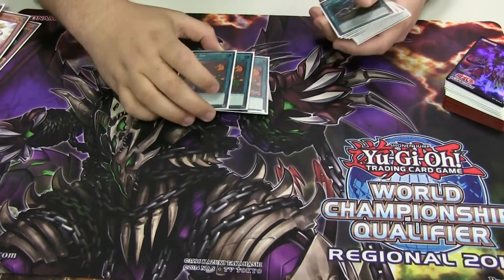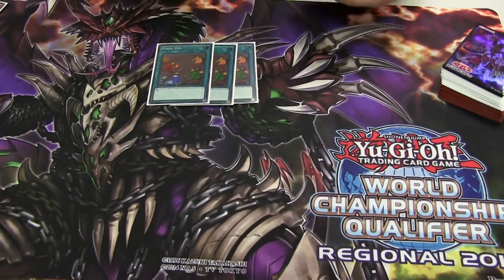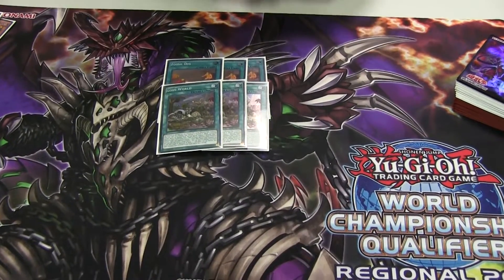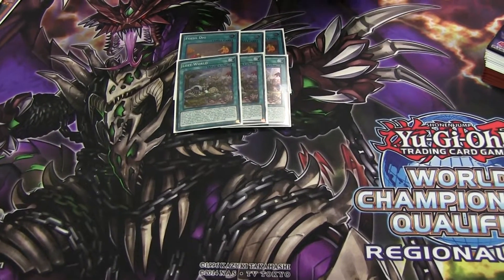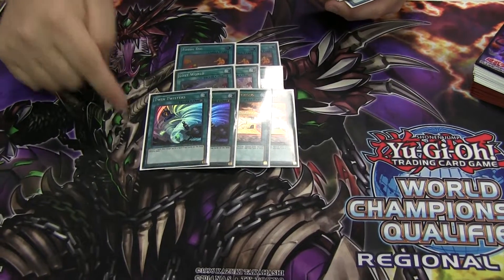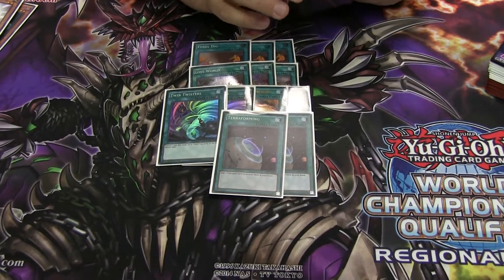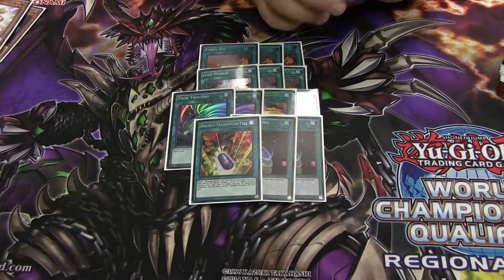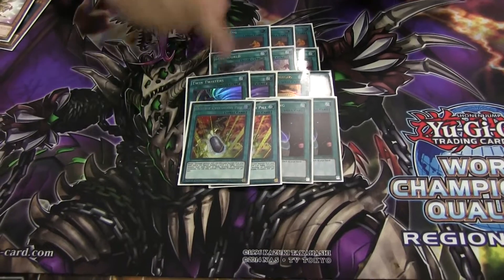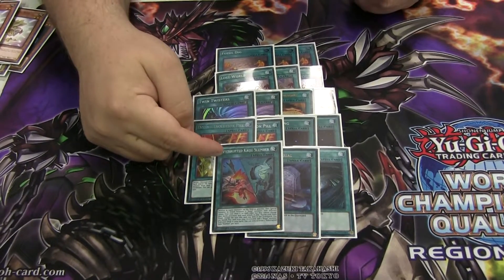Now for the spells. Three Fossil Dig — I actually didn't get the supers until after the regional, but they're super pretty, the only good card in the new OTS pack. Three of the Field Spell. Two Gold Sarcophagus. Two Twin Twister — this deck loses to back row, you have to clear it so you can OTK. Two Terraformings. Two Double Evolution Pills — with all the hand traps, this card is almost always live and it's searchable with the one Overtex. One Dark Hole, one Foolish, and one Slumber.